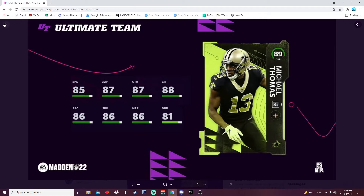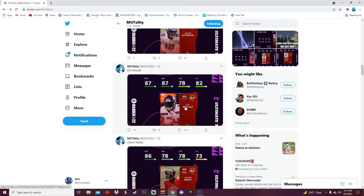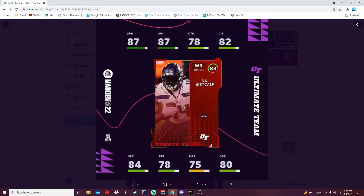Then we got Calvin Ridley — some of the newer cards. 86 speed, 78 jumping, 78 catching, 73 catching in traffic, 76 spec, 77 short, 79 medium, and 81 deep route running. He is a route runner chemistry, which is good. 86 speed on an 82 overall is really really solid. I expect to see this card a lot day one — really good card.